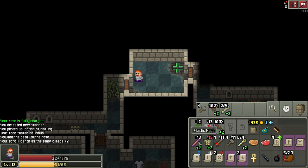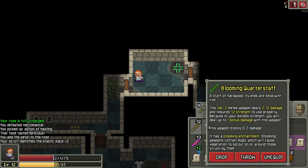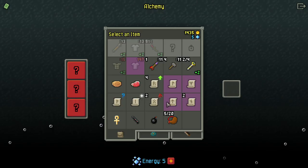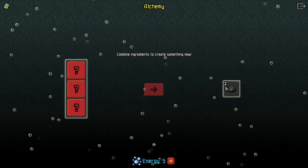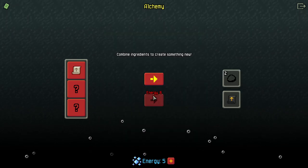Oh my god — I saved my identify scroll and I finally just used it. Look at this beast — I could have been using this the whole time! Oh well. To help with inventory space, now that I know this one is magic mapping, I'll turn the others into rune stones just to get them identified and clear my inventory a bit. Oh so that was the transmute — that's the one I kind of wish I could save. Oh well.